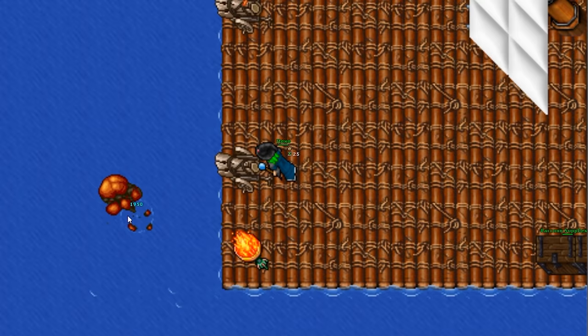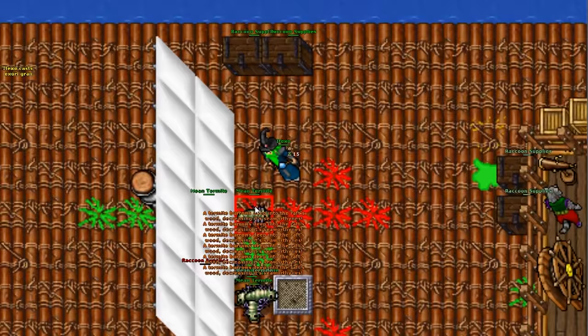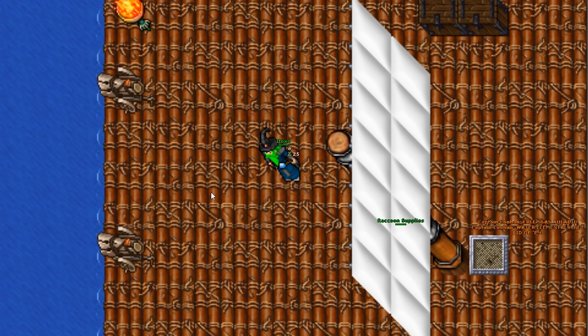Also, termites will appear on the ship. You will have a small amount of time to kill them or they will take away 1 point for each termite you don't kill. Besides that, Juarez will show up to destroy the crates with supplies — lure them away and kill them. Each crate they destroy will take 5 points off your score. There are also sea serpents throwing water to the ship — just avoid the water and you will be fine. And some angry elementals will be spawning on the ship as well, but they don't take away points, so just kill them.